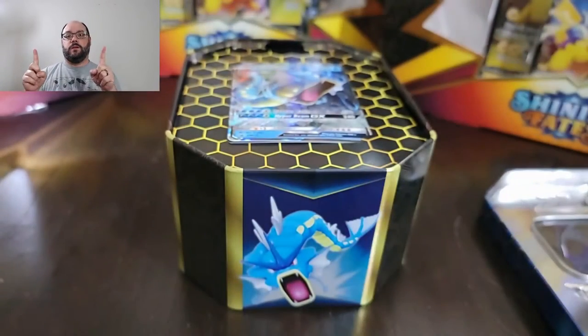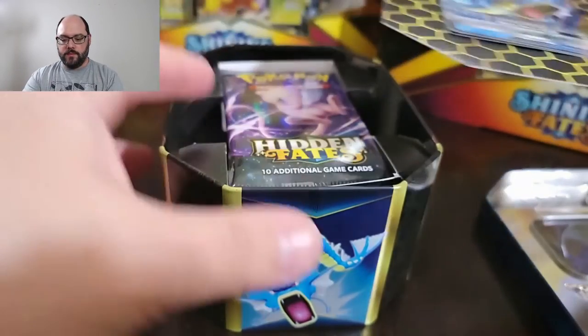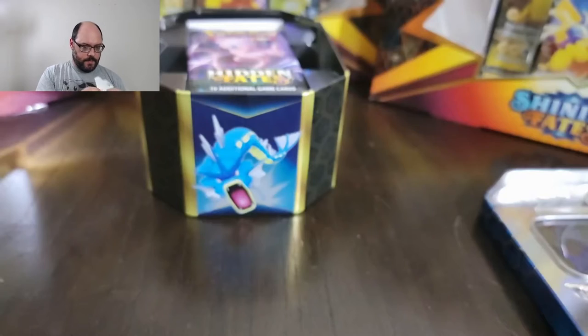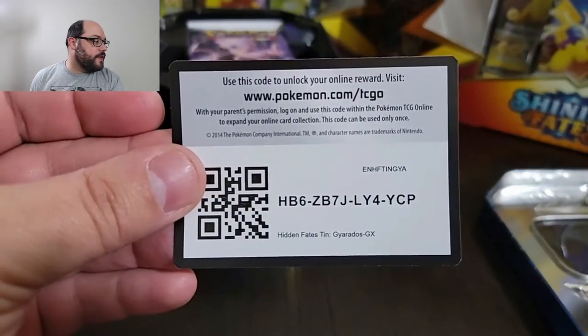Whenever I open these bonus things the card inside is always in a questionable state — it's always bent or whatever. But this is packaged really nicely, so the odds of this being bent are pretty slim. Let me carefully extract this. The corners are really in there — this sucker is in there tight. I'm going to have to tear this a little bit to carefully get the card out, but they definitely took care putting it in.